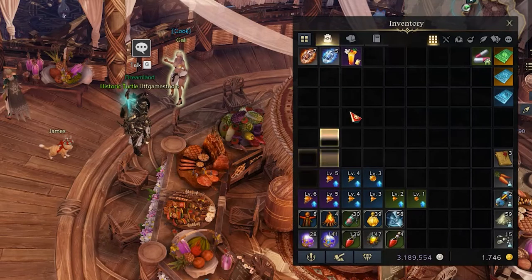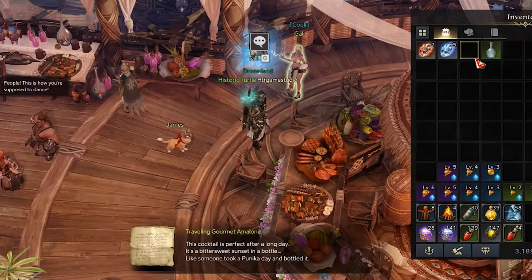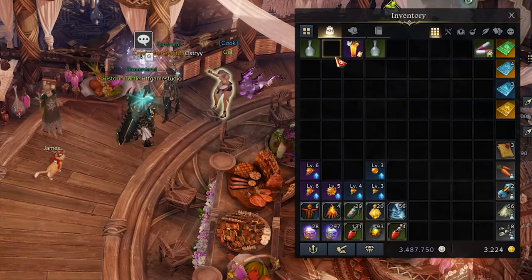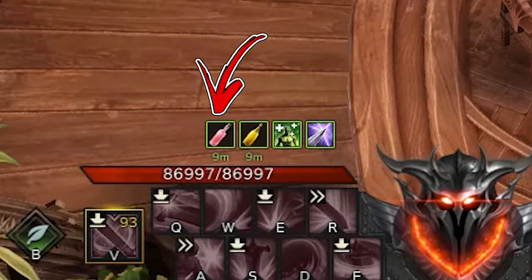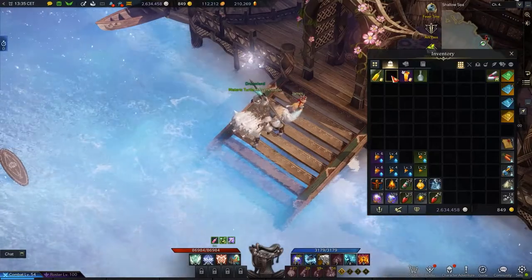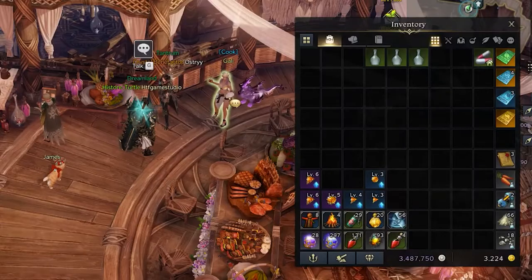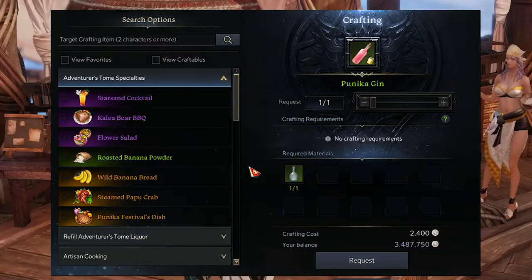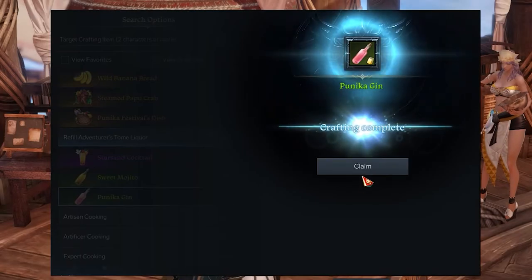Now that you have it, it is left only to open your inventory and use it in order to unlock the Adventure Storm objective you came for. An important note: you can drink every single ingredient and also the cooking recipe in order to obtain their specific buff. You will need all three of them in order to locate the Mococcus around the Punica continent. Drinking them will also give you a specific empty bottle, that you can refill by speaking with the Cook NPC and accessing their specific recipe in the Refill Adventure Storm menu.